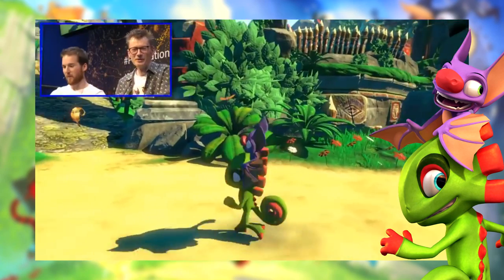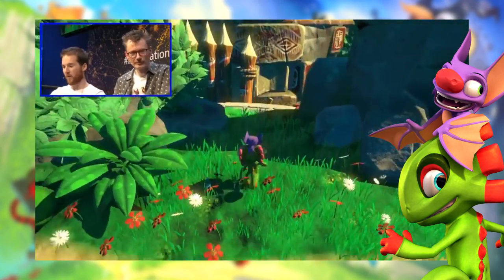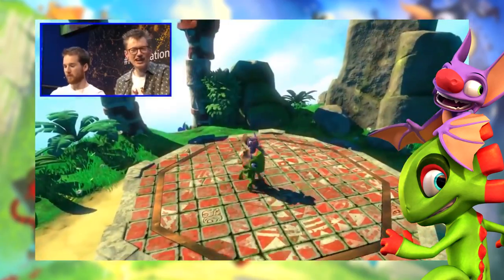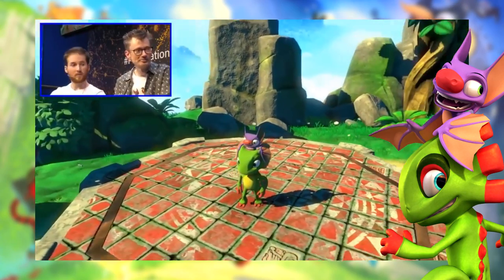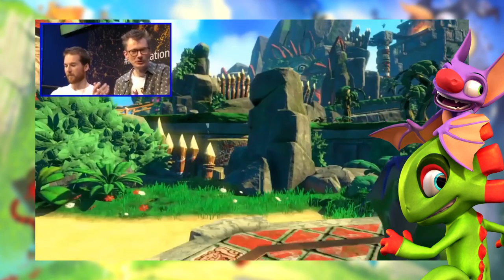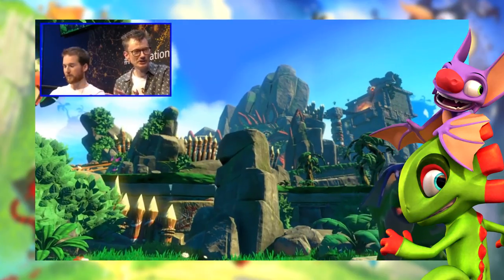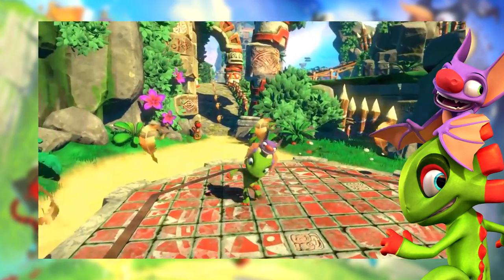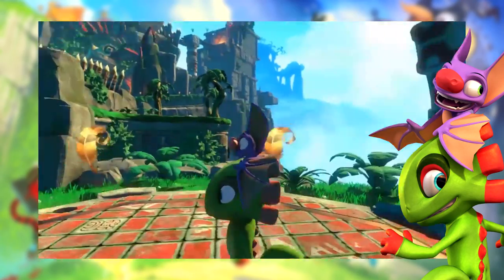Now we move on to a 25-minute gameplay - I'm just going to go over stuff that's new, stuff we haven't noticed before. At EGX there were playable demos for PlayStation 4 and PC. According to Playtonic Games, the demo and gameplays shown at that event were the first build for the PlayStation 4. Since it's the first build, there's a bunch of stuff missing according to Andy Robinson from Playtonic Games. But the game already looks amazing, so let's jump right into it.